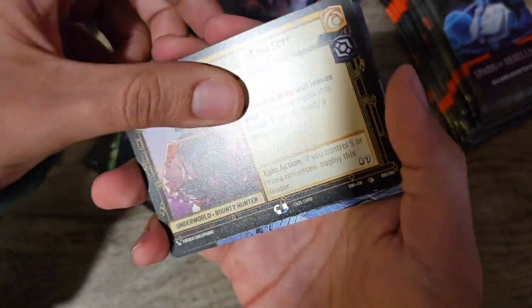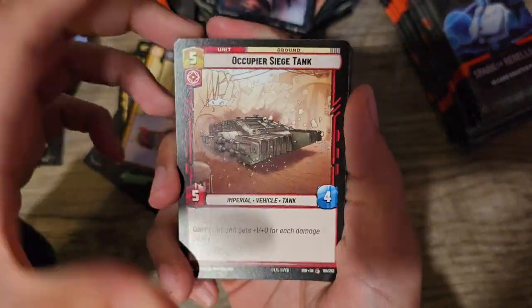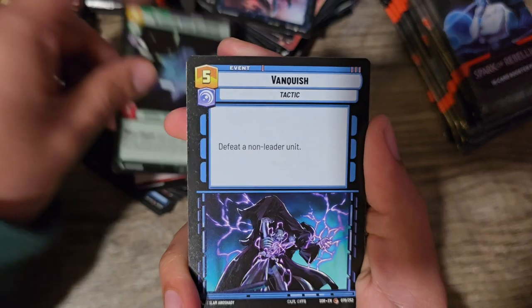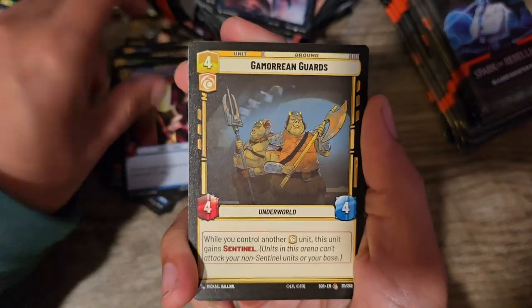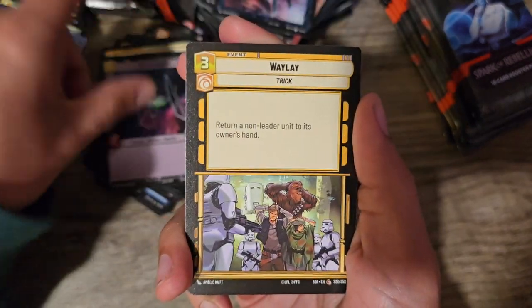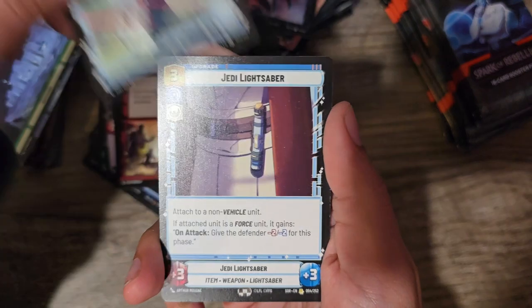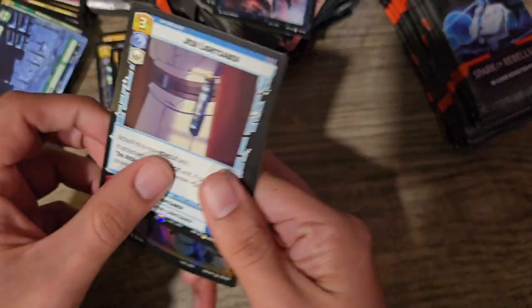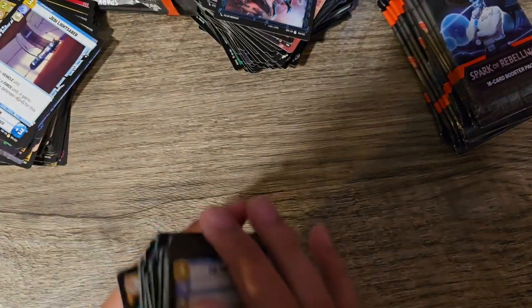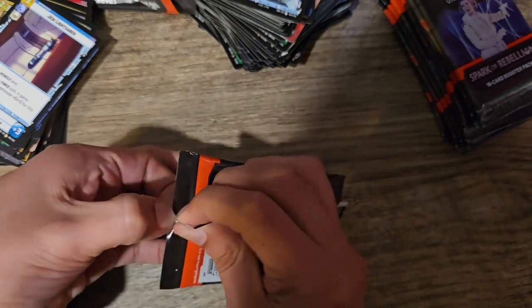Boba Fett, Common. Command Center. Death Star. We got the Occupier Siege Tank. Gladiator Star Destroyer. Vanquish. Partisan Insurgent. Tactical Advantage. Guardian of the Wills. Gamorrean Guards. TIE Fighter. Waylay. Horror Point Heavy Blaster. Rallying Cry. The Force Is With Me. Jedi Lightsaber — nice rare. And Surprise Strike is our foil in the back.